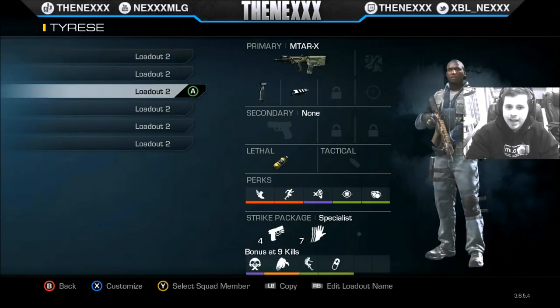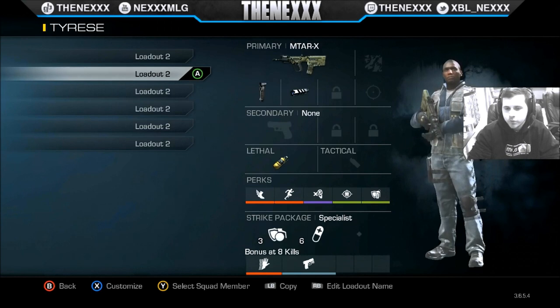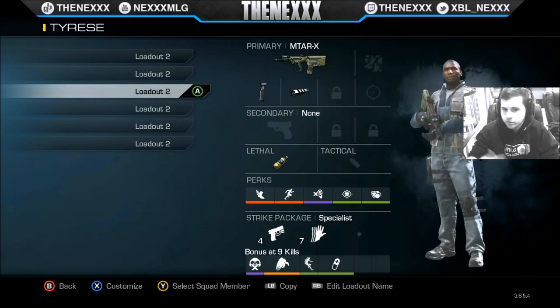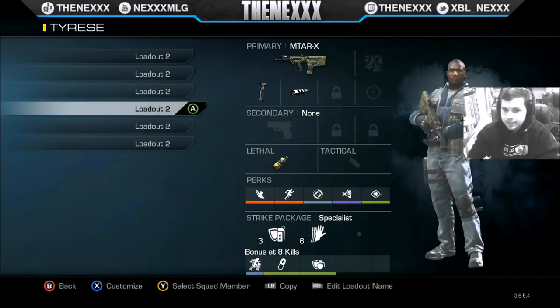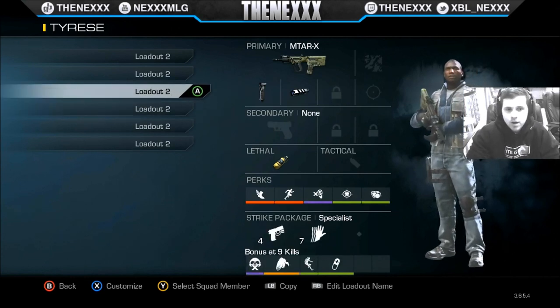As you can see, I have three of the same exact MTAR classes, almost exactly the same. You always want to counter what the opponent is using. I always start off with this class with attack resist because I hate being stunned. If I see they're not using equipment like stuns and they're using frags instead, I'll go one class down and use blast shield instead of attack resist. If I see they're not using stuns or nades, I'll use steady aim with no attack resist or blast shield. It's all about countering the opposing team.